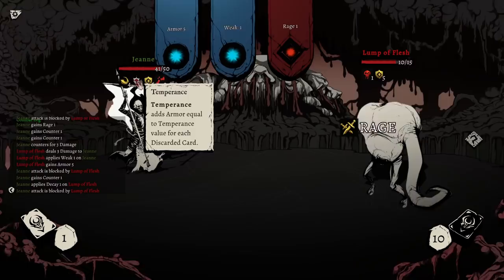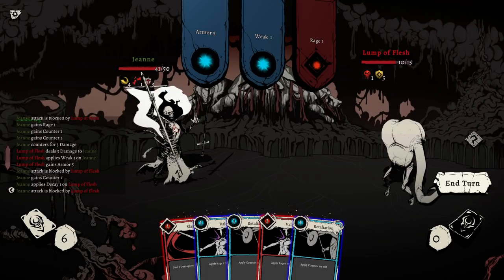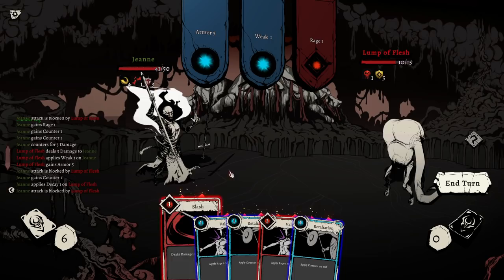So we are gaining armor though — adds armor equal to the temperance value for every discarded card. Okay, so that's just a passive of our specific character. Wow. All right. What's this? Decay.